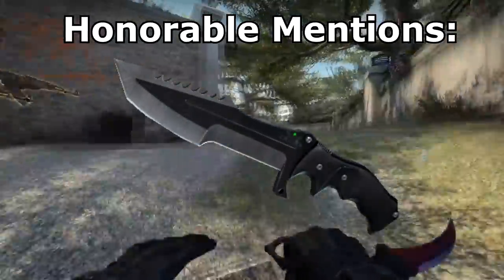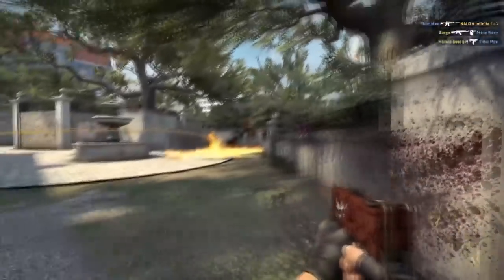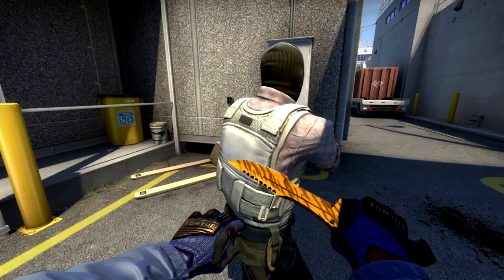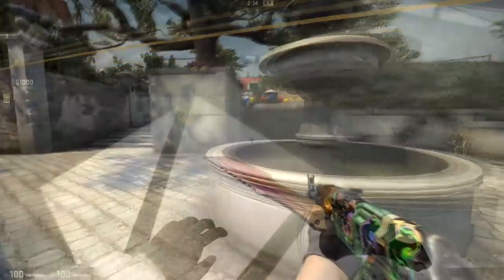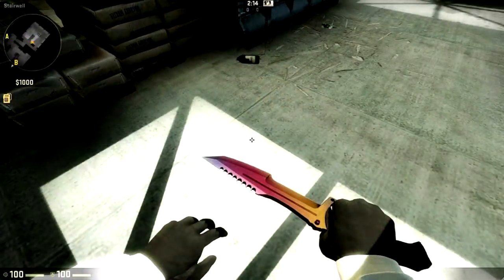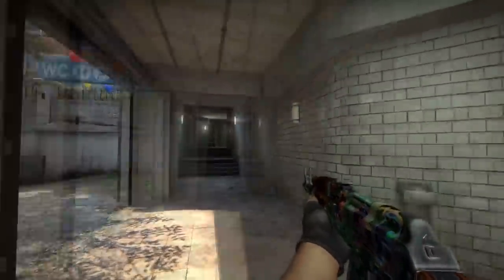Another knife I want to bring up is the Huntsman knife. This one was exclusively released into the Huntsman case and can't really be obtained otherwise, except for newer Chroma finishes like Tiger Tooth and Damascus Steel. I do think the Huntsman knife is an interesting and meritable investment simply because the older versions of it are going to be pretty rare. Basically follow the same procedure as the Karambit or Butterfly and buy the older finishes.